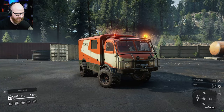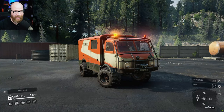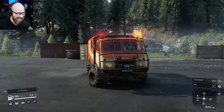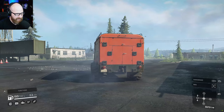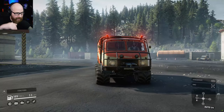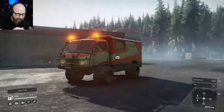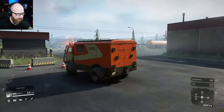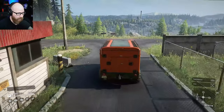Fire this bad boy up. Listen to this thing — that is such a cool horn. Such a cute little truck though. You'll notice that the camber of these tires is very interesting — they're kind of inward, at an angle. But what I have noticed is when you have weight on the back of these things, it flattens them out quite a bit. That's probably a Tatra thing.